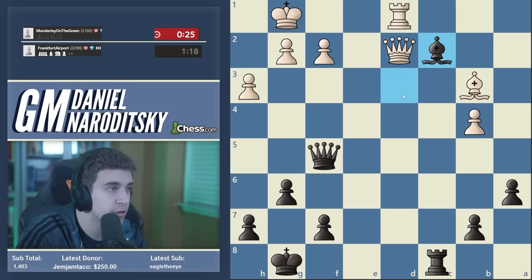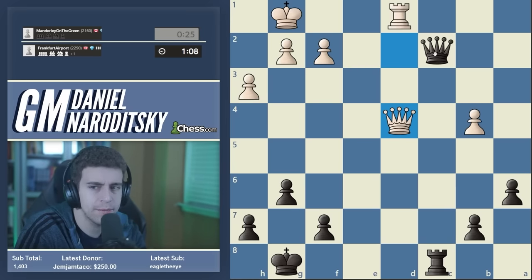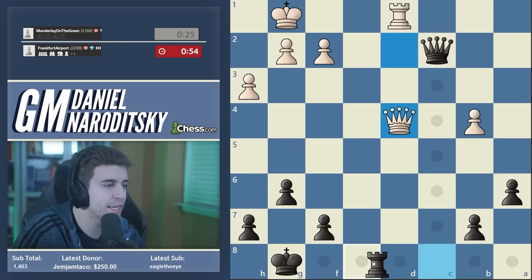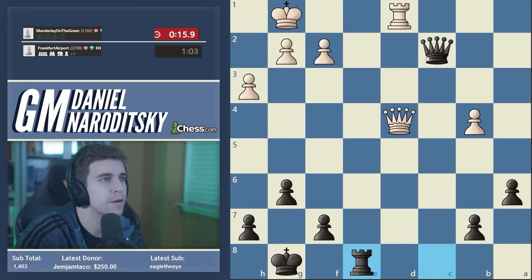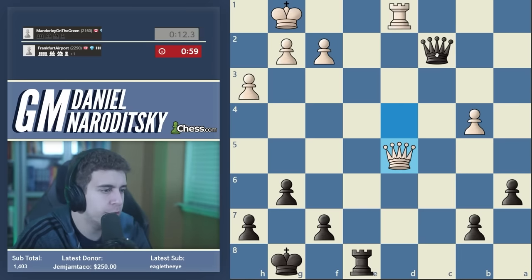g4 actually was blundered by me — that was bad. But our opponent missed it, and now we have to keep torturing white. I don't like the placement of this rook — let's reposition it to e8. Yeah, I made a huge blunder: I should have gone back to c4, I went to c2 and forgot about g4. But here I'm pretty confident we can win this with the pawn up. Seven seconds now for white — Qd5 with two seconds. Queen trade in general I like because it makes it even harder for white to defend.